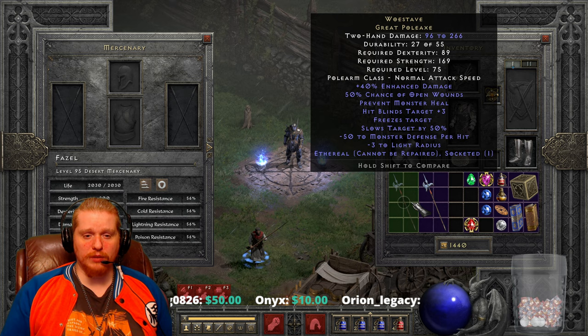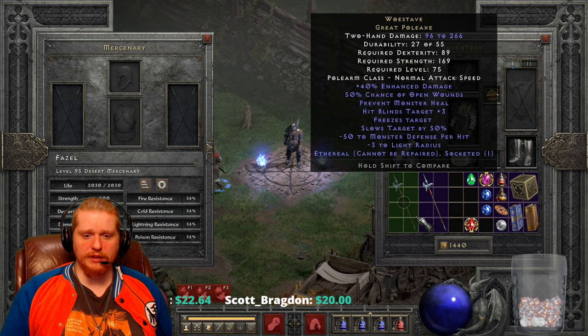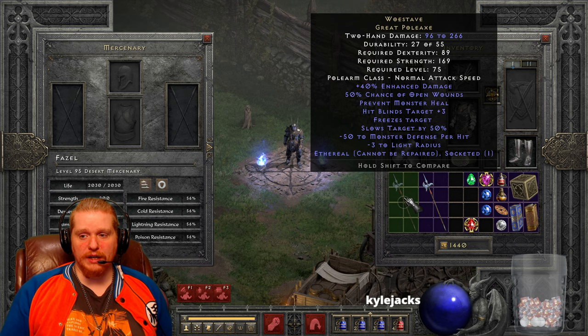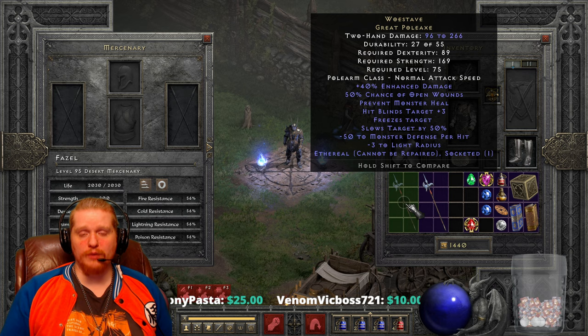The one thing it is missing is lifesteal. If you wanted to socket this, you'd probably want to put an Amn rune in there. Or if you already have a lifesteal item like an Undead Crown, you might put a Shael rune in for the extra attack speed, which it is missing. All in all, I think the Woe Stave is an amazing little item — it definitely has the most crowd control effects, the ailments, that I've seen out of any particular item. The low damage makes it unattractive for long-term use, but it has interesting effectiveness in normal and nightmare difficulty. Once you get to hell you're probably going to want to replace it, although if you can get away without having your mercenary deal damage, the crowd control effects are actually pretty ridiculous.